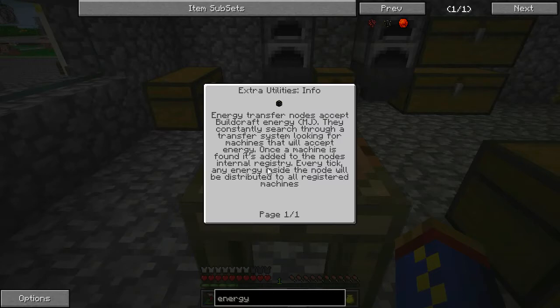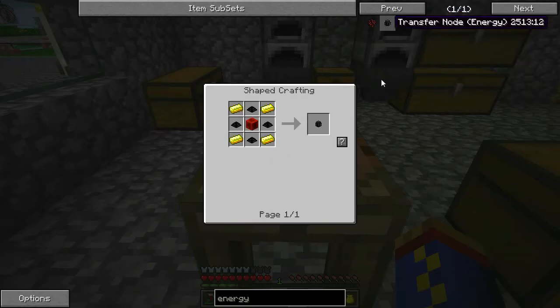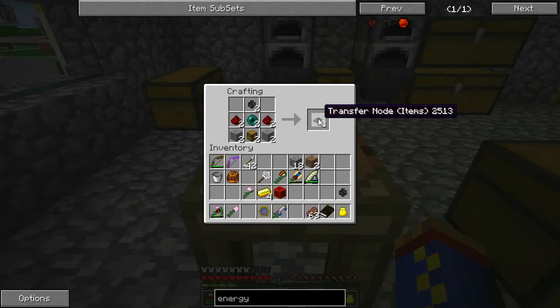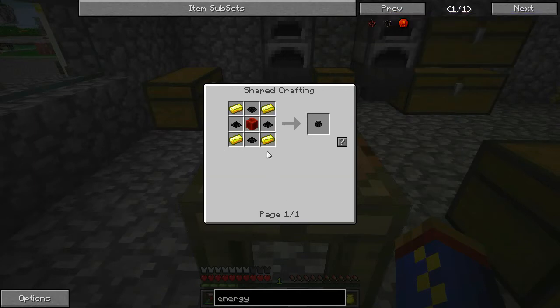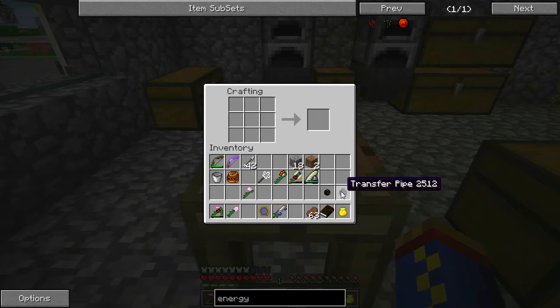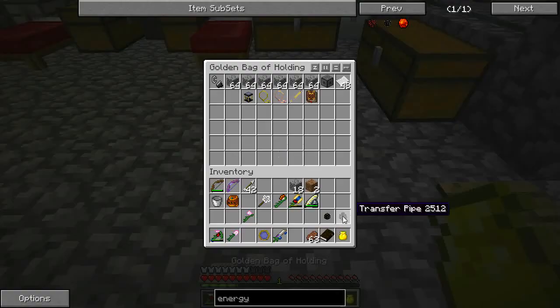Let's go ahead and take a look at what we need to make this transfer node. It takes four regular transfer nodes, which requires the enderpearl and some pipes, some smooth stone and some redstone. And then we also need four gold ingots and a block of redstone. Now that we have the energy transfer node, I'm bringing an extra transfer pipe, and I'm sticking this into the bag of holding along with the rolling machine.